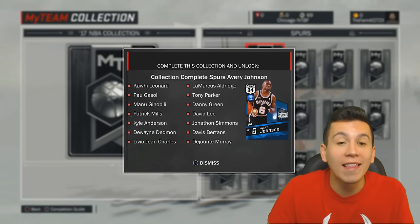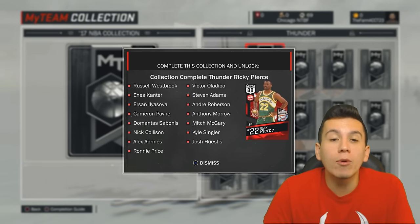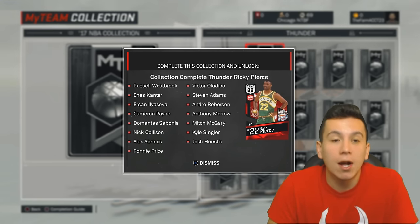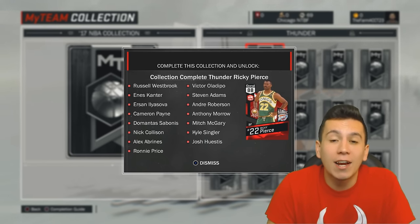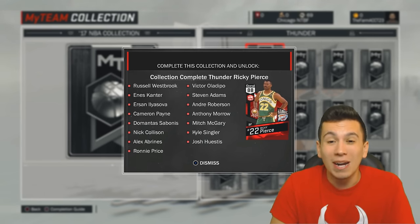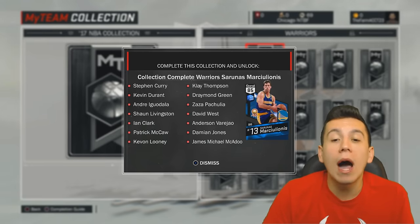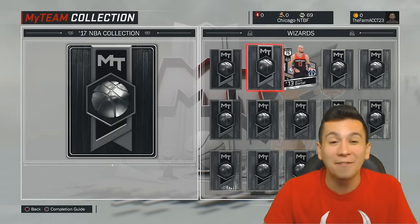I would definitely stay away from the Spurs collection — Kawhi Leonard and LaMarcus Aldridge are going to be rare cards, and the reward is just an 84 overall Avery Johnson, so stay away from that one. Now this is really weird to me, but for whatever reason all of the rewards are Sapphire cards with the exception of the Thunder, who have an 88 overall Ricky Pierce. The Thunder collection isn't going to be that easy to complete since Russell Westbrook is going to be a pretty rare card, but if you want the best overall card from these collections, this would be the one to complete. I would definitely stay away from the Warriors collection — while Al Cervi is a pretty cool reward, you have to get Curry, Klay, Durant, and Draymond, and all of those are going to be expensive, so stay away from the Warriors.